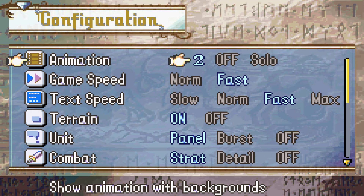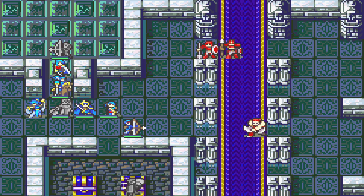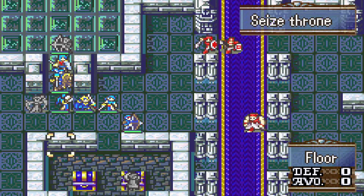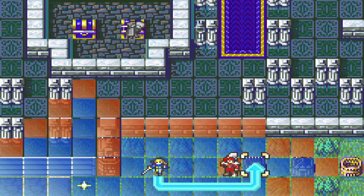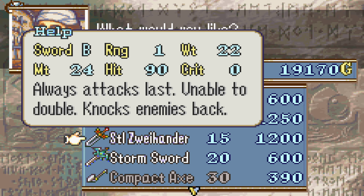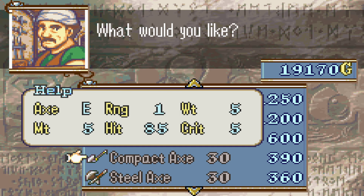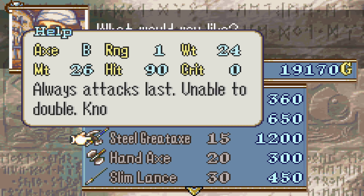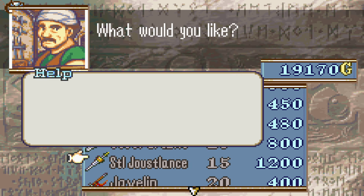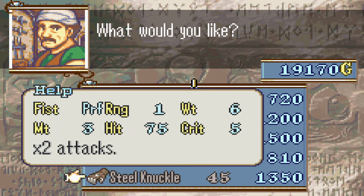Let's turn animations off real quick. Let's dance. Animations back on again. Let's see what there is in the armory. Steeled Swyhander — always attacks last, that damage though. Stormsword — capable of indirect physical attacks, that's cool. So it's basically just a ranged hand axe but in sword form, and you don't throw it. Compact axe — that's just a slim axe, I guess. Steel great axe — so there's a tier of weapons that just launch you back. Steel flatbow — cool stuff. There's also the shop.